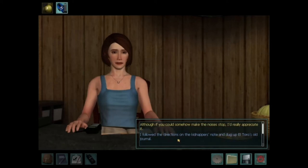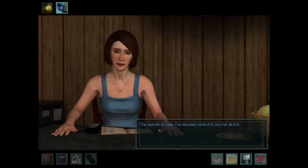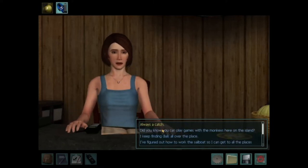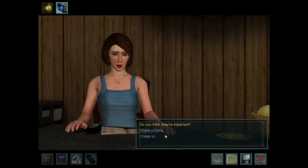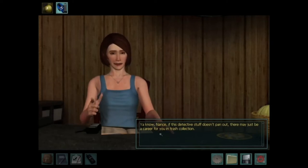'I followed the directions on the kidnapper's note and dug up El Toro's old journal. Does it tell you where the treasure is?' 'I think so.' 'You think so?' 'The problem is the journal's in code. I've decoded some of it, but not all of it.' 'Always a catch.' 'I keep finding dials all over the place. Do you think they're important?' 'I hope so. Because despite their cumbersomeness, you feel strangely compelled to collect them. You know Nance, if this detective stuff doesn't pan out, there may just be a career for you in trash collection.'